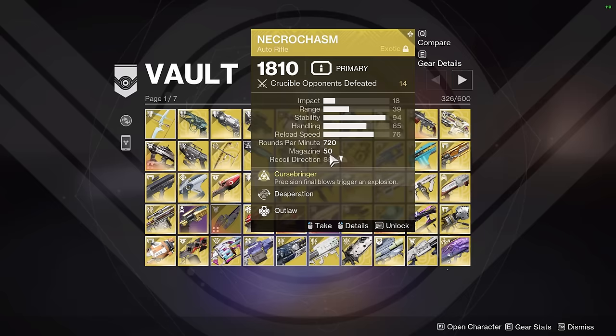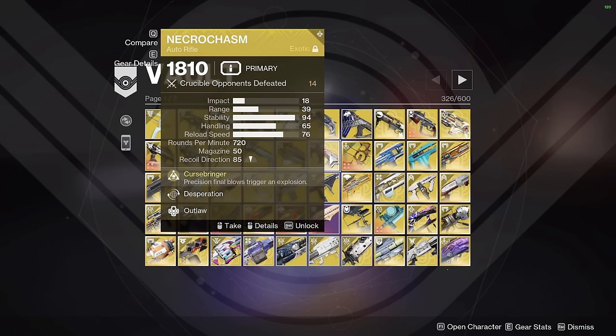Next up we have Necrochasm. I don't use this in PvE at all — it's just on my Chromatic Fire GM build — but I do use it in PvP from time to time. When I was getting its Catalyst, I did use it in PvP to get auto-rifle kills, so that was pretty fun.